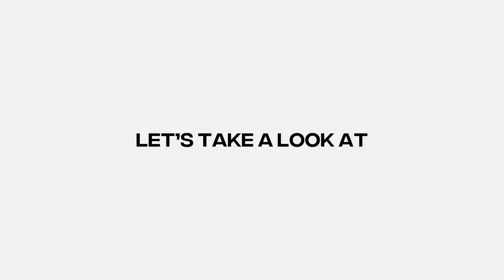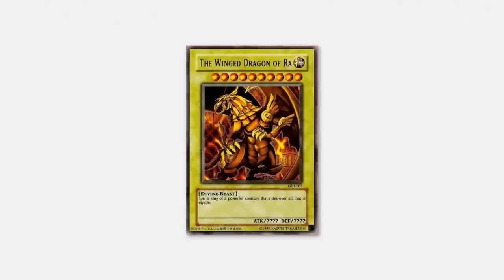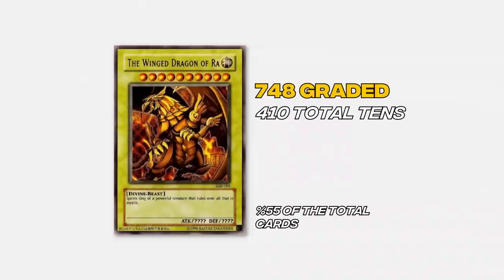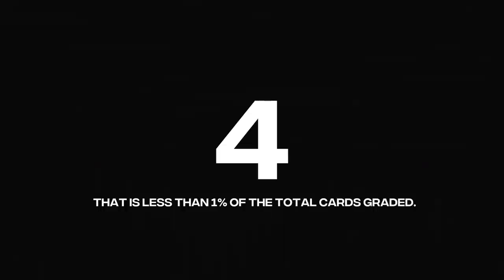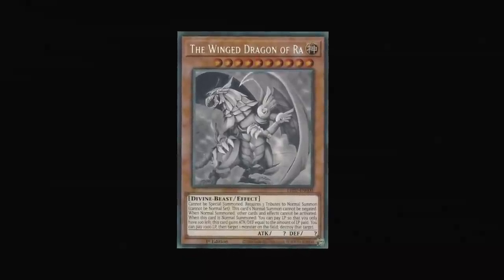Can you guess how many of them graded Gem Mint 10s? Let's first look at another card's pop report. The original Game Boy Advance Secret Rare Winged Dragon of Ra has had 748 cards graded, with 410 total Gem Mint 10s — almost 55% of the total cards graded received a 10. Now back to the Ghost Rare: just 4. That is less than 1% of the total cards graded. This is one of the hardest cards to grade in history, and it's only a few years old.